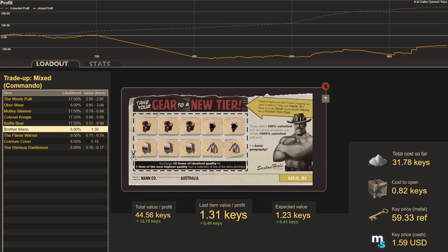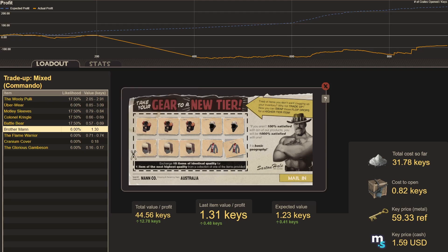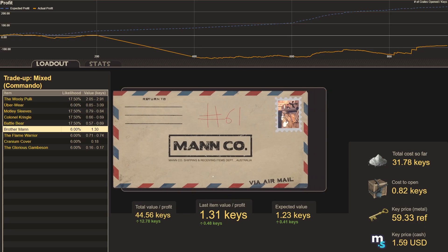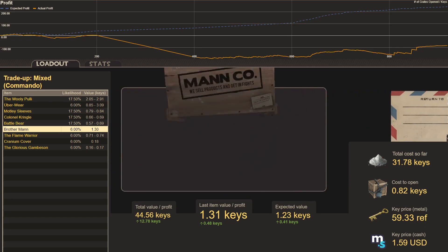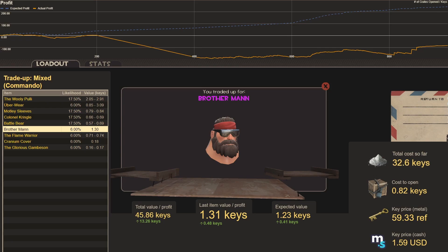Trade-up sixty-one, mix of Summer 2023 and Winter 2022 — both profitable, both cheap. Cost to open 0.82, expected value 1.23: another Brother Man, still profitable.